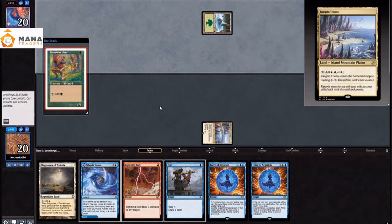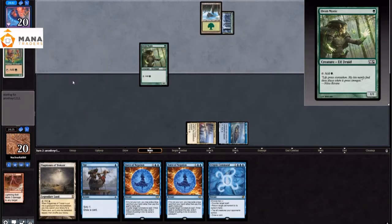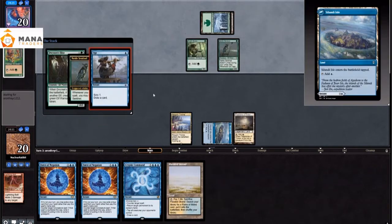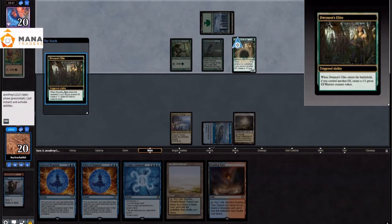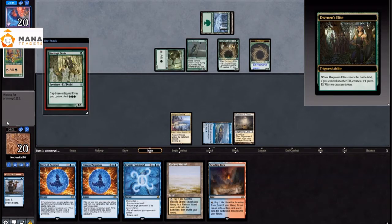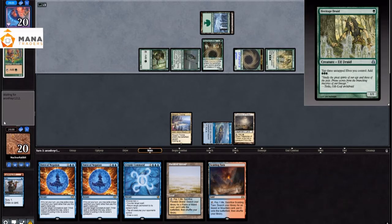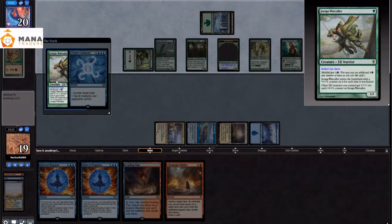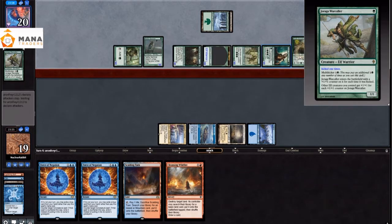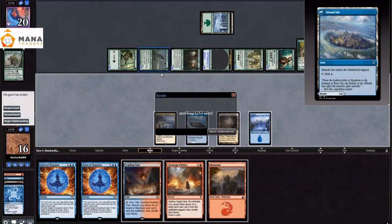Match 2: we keep double Force of Negation and our opponent is on Elves. Whoever claims that Force of Negation is just as good as Force of Will should go play another game, because look at our hand — Cryptic Command, Force of Negation, Force of Negation, and a lot of crying. Heritage Druid for them as they just play out their entire hand. They play a Yuraka Warcaller; I counter that one because everything becomes huge. Then they play an Elvish Archdruid. Look at our hand — it does nothing. We are dead on board. So we died.